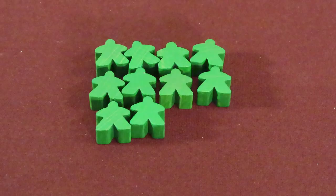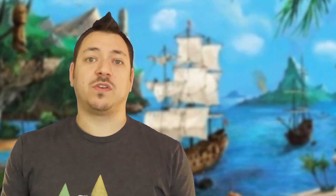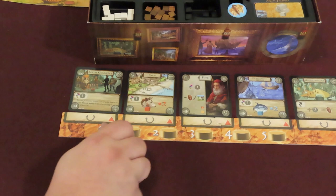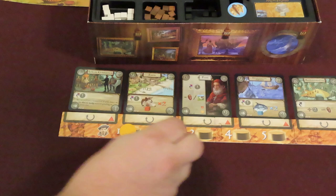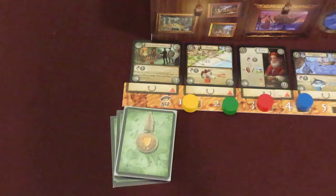Each player takes all the meeples and pieces of their chosen color, along with a privacy screen. You'll have people, ships, a turn order track marker, and action discs. Many actions are done by placing these action discs. Give each player 10 florins as starting currency. Players should keep their money and resources secret behind their privacy screen throughout the game. Randomly determine the first turn's player order — take everyone's turn marker, shuffle them, and drop one at a time. Place the tokens on the turn track board next to their turn position number.